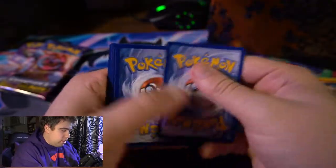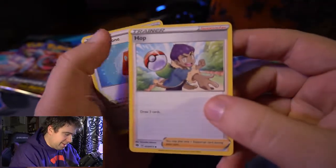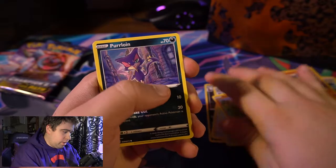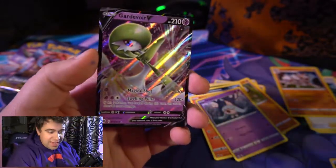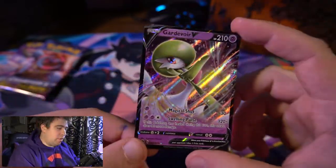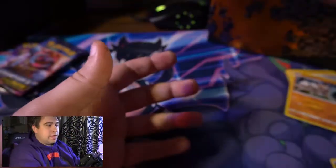Pack number eight: fire energy. Is this the pack holding that Charizard for us? Probably not. Arbok, Hop, Rotom Phone, Rockruff, Purloin, Linoone, Sizzlipede — reverse holo Kakuna — and the rare is Gardevoir V! That's actually really cool. Gardevoir is absolutely a Pokémon I always have on my team. Gardevoir V — excellent, excellent, excellent! Something new — I like it!